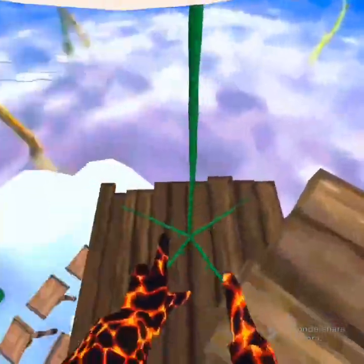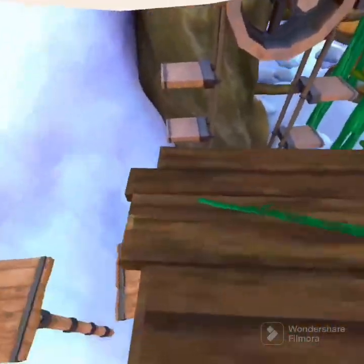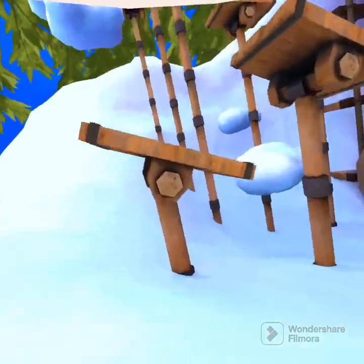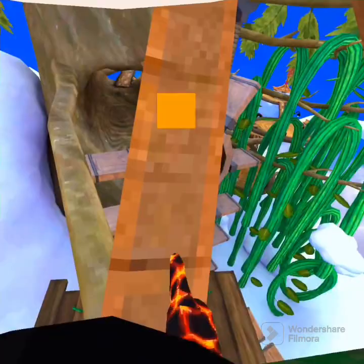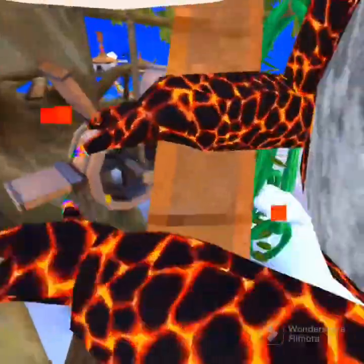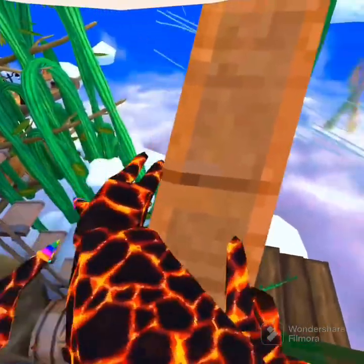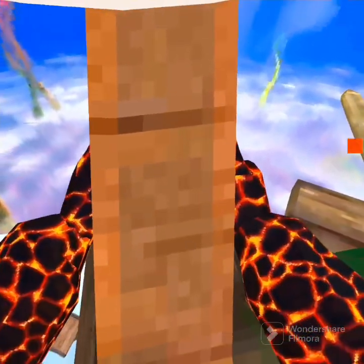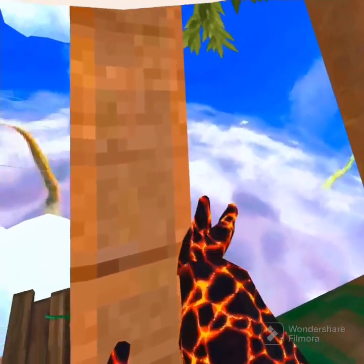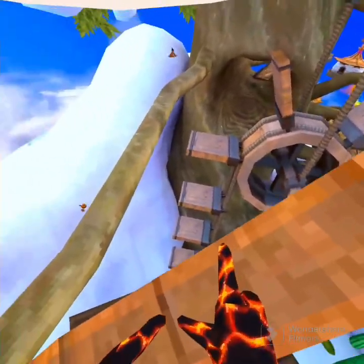So you guys see this line right? So guys, to start off you're gonna see this dark line. You're gonna want to pinch that — pinch climbing — just pinch it. Once it stops, just both sides like this. Right hand on the right, left hand on the left.